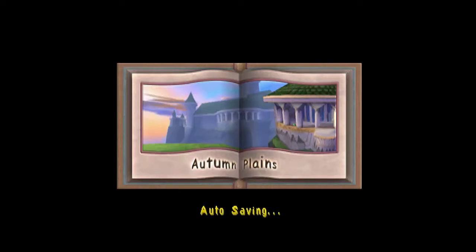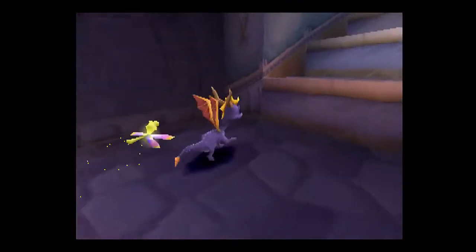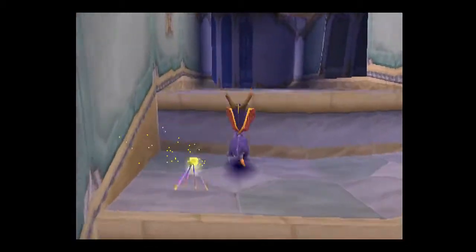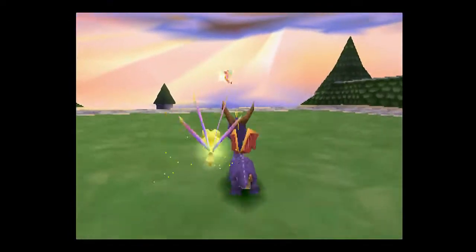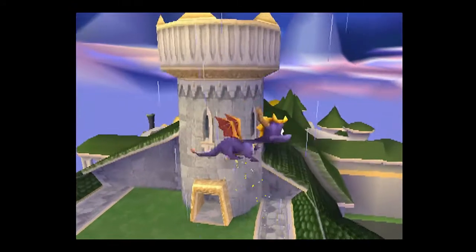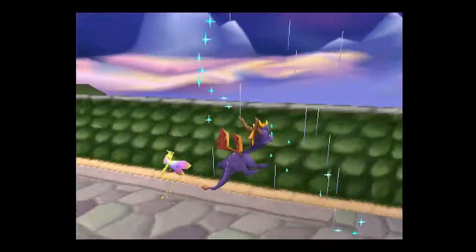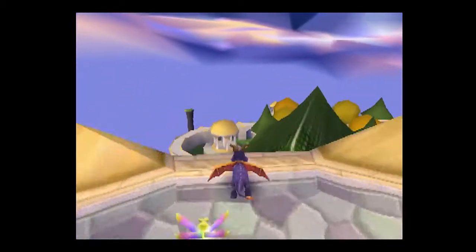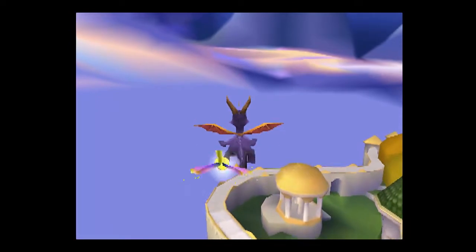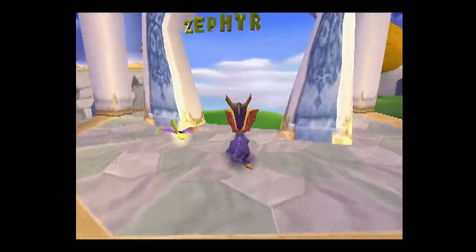Thankfully we took care of Autumn Plains in the middle of the last video. We are now back in the entrance to the second boss. Might as well go all the way back to the entrance because I know there is something I can do right away. We got Zephyr — I know we can do Druid in one shot and that one's going to take a while — so let's go ahead and start with Zephyr.